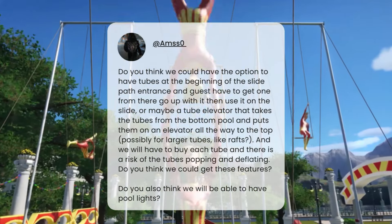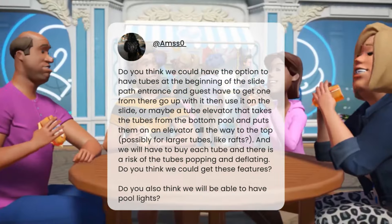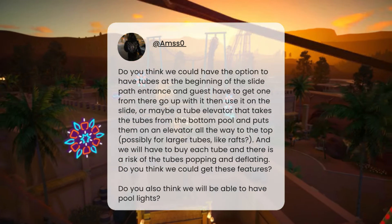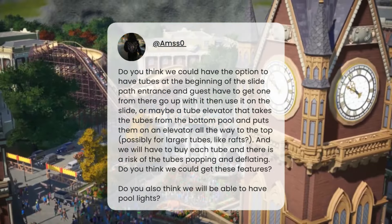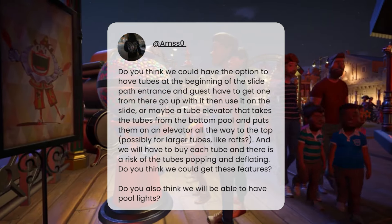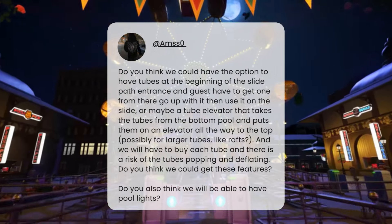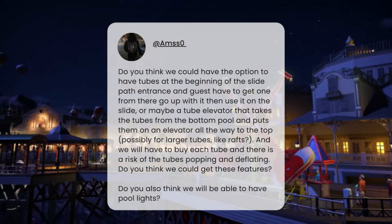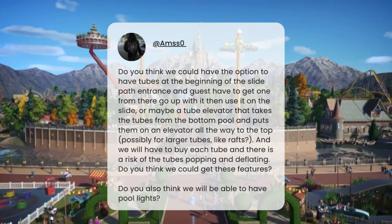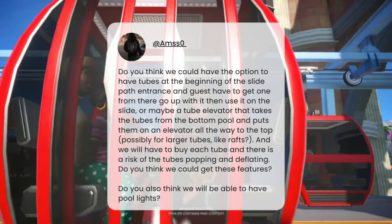Ams Zero asks whether we could have tubes at the beginning of water slides at the path entrance, where guests have to collect one to go up with it and use it on the slide — maybe with a tube elevator that takes tubes from the bottom pool all the way to the top. They also ask about pool lights. For the lights, I believe they are already in the game based on screenshots. For the tube system, I think we'll probably have slides that use tubes and rings — rings have been seen in screenshots — and guests will either find them already up there, or we'll see some kind of tube elevator.